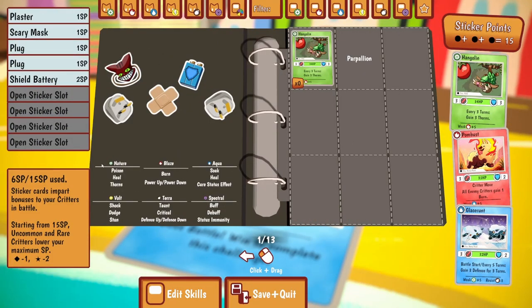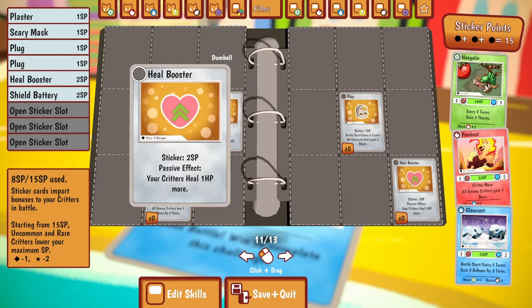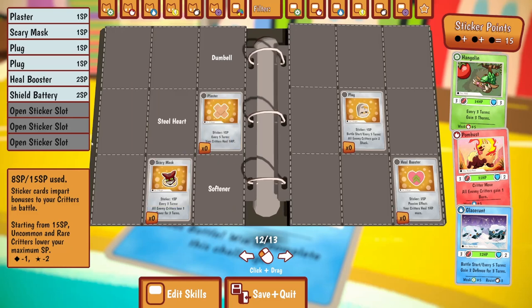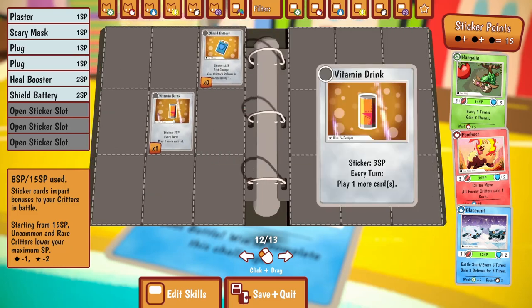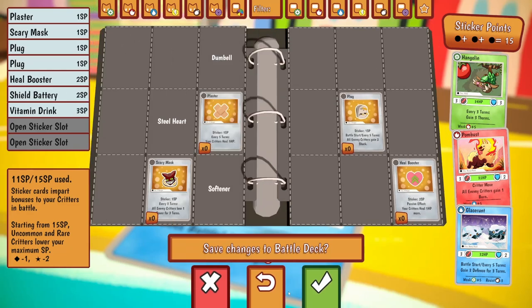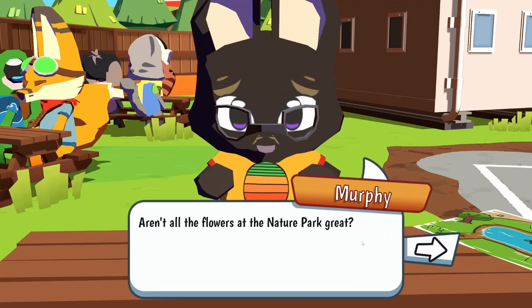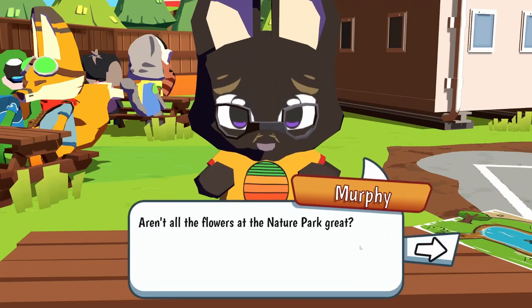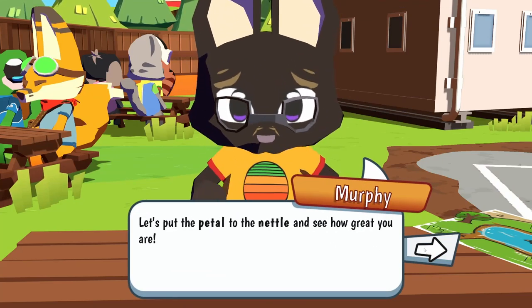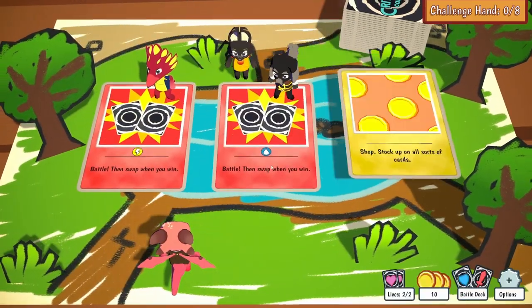How much sticker room? I've got 6 out of 15 used, so I should have room for all of these. A Heal Booster - passively all my healing is 1 HP better. And a Vitamin Drink - play one more card every turn. Do I just get the two? Yeah. Until the flowers at the nature park - let's put the petal to the nettle and see how great you are. Moving on to the next area.